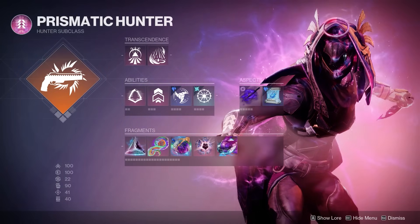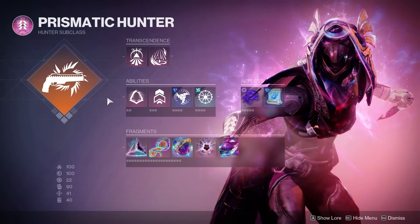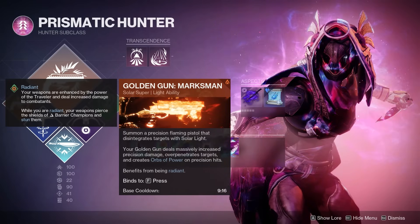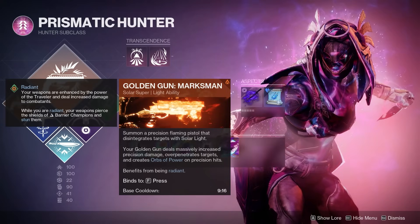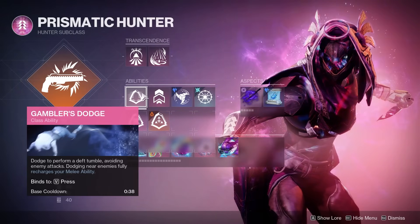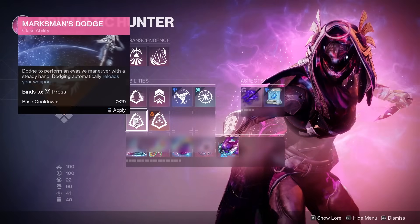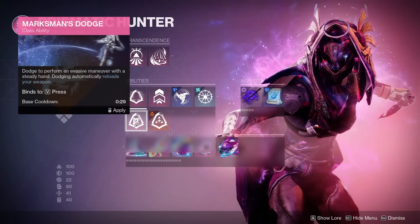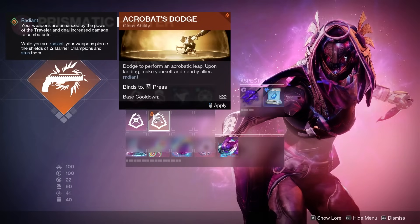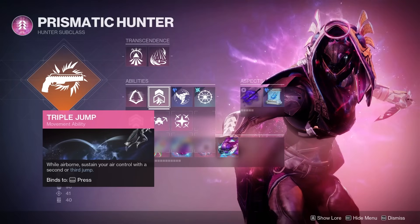Your super of choice is pretty much up to you. What I like to run, because it pairs with some of the fragments, is Golden Gun. Obviously this will allow you to do some damage with your super while benefiting from being Radiant and also benefiting from applying Darkness debuffs with the build. For abilities, I almost always go with Gambler's Dodge to refund the melee ability. I don't really find that I need Marksman's Dodge unless I'm in a DPS phase against a boss in a raid or GM. Acrobat's Dodge is pretty much useless since you're going to be Radiant 100% of the time anyway. Jump is always shooter's choice — I'm a fan of triple jump.